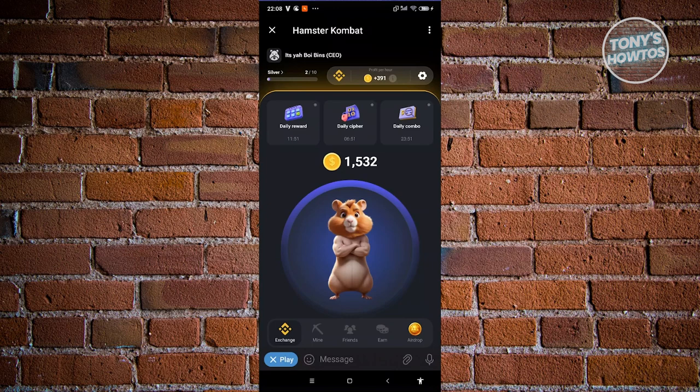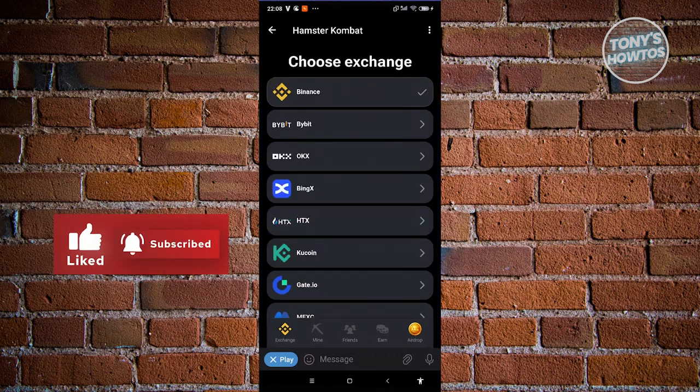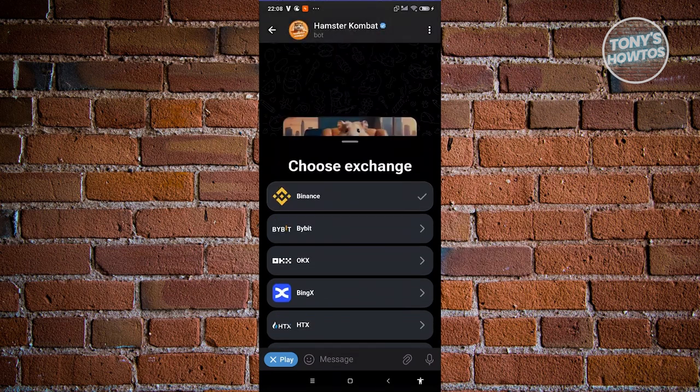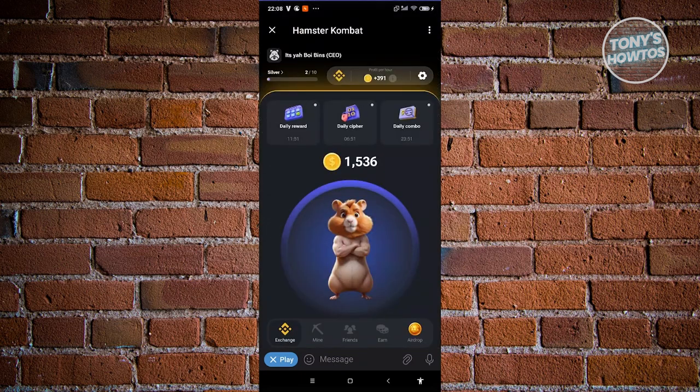First, you need to choose your exchange. For example, I'm using Binance. To change or update it, click on the profit-per-hour section and you should see an exchange icon. If you haven't chosen one yet, it will show 'Choose Exchange.' You can pick Binance, Bybit, OKX, BingX, HDX, or whatever is available.